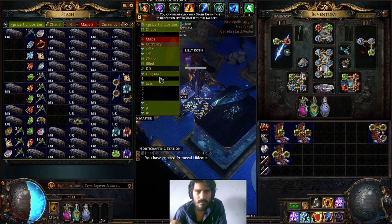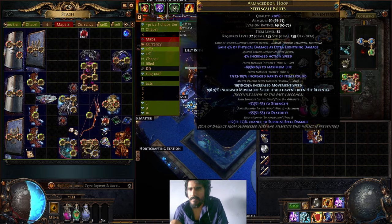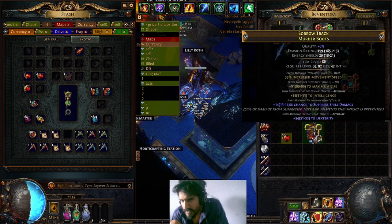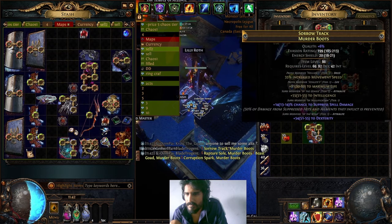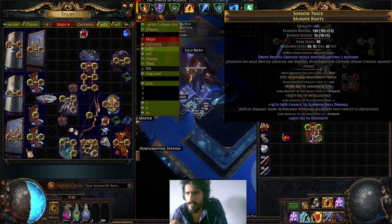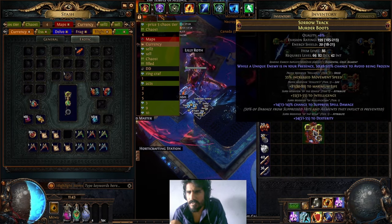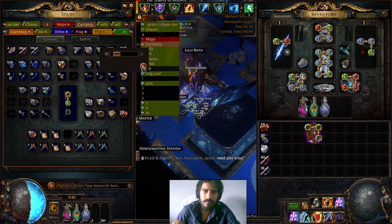These boots are okay - put them in the sell tab and figure out the prices later. Now I need to finish craft these boots. I need to buy some eldritch items. No open suffixes - wait, do I have an open suffix? No, everything's perfect: dexterity, intelligence. All right, so we're going for action speed, and then it has extra damage taken on the eldritch walls. Looking for action speed.